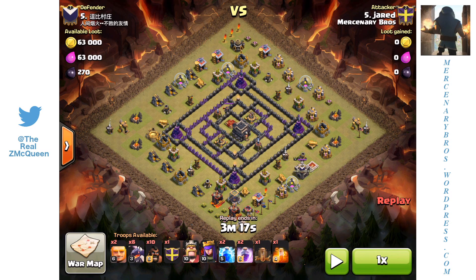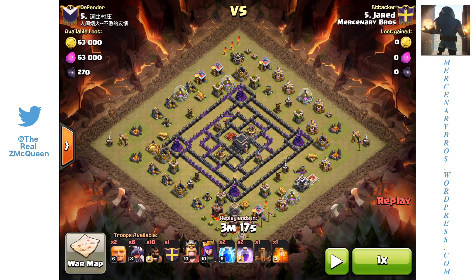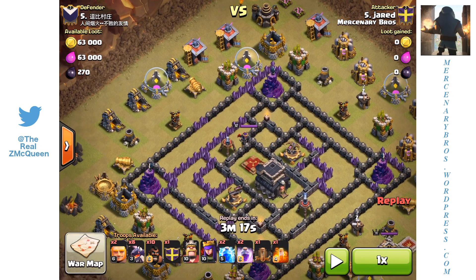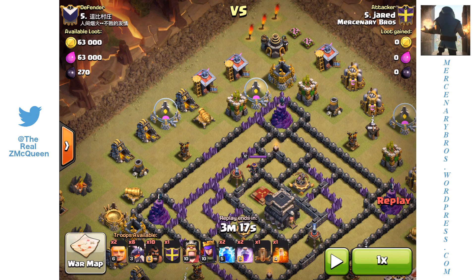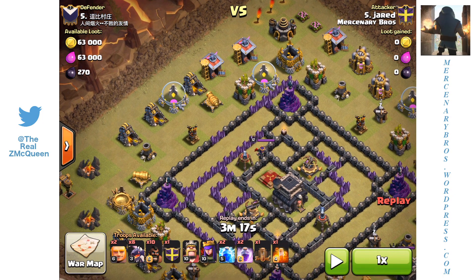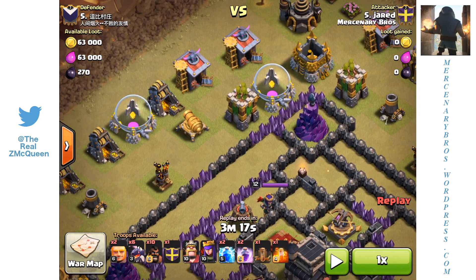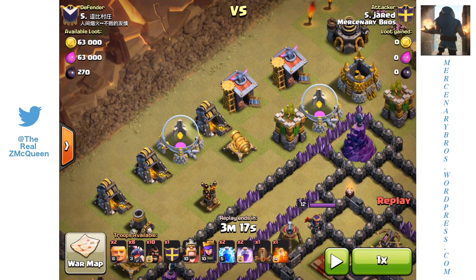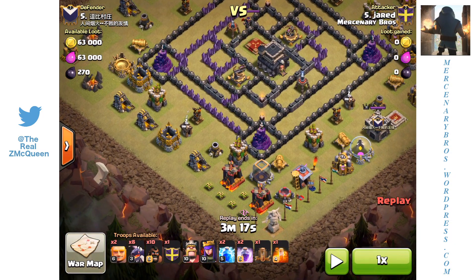As you can see here, what I brought to the table was two lightnings and one earthquake. What I did was at the very beginning, I took out this top right air defense right away, just because I didn't want to have to worry about it during the raid. I also brought two Giants to get this top left air defense out of the way. I wanted to distract this cannon and the Archer Tower up here closest to the air defense, and then I sent in six Hogs so they could get the cannon and the Archer Tower out. After placing them up at the top again, they would go to that air defense, and that's exactly what they did.